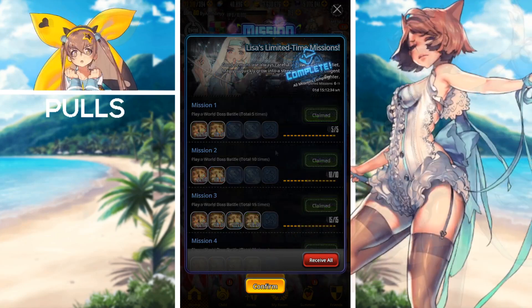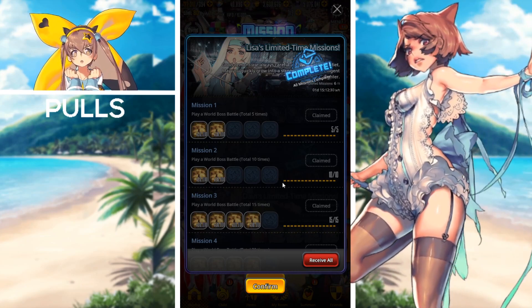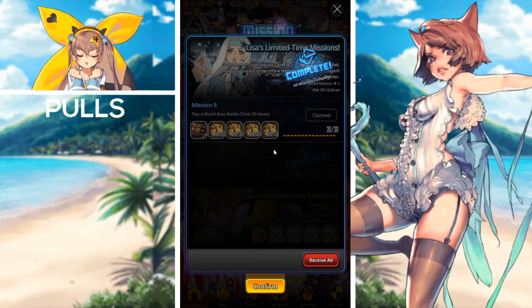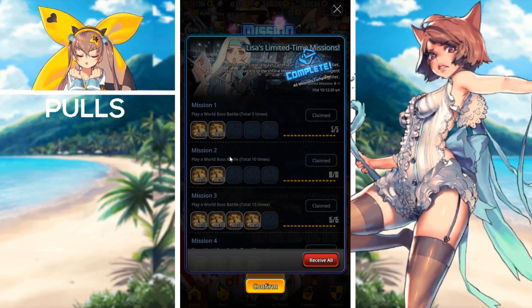Next we have Lisa's world boss limited time missions ending — this actually ended a few days ago when the world boss ended. If you played the world boss up to 30 times total, you would have received a 3-to-5 ten-time summon ticket as well as a ton of gold.